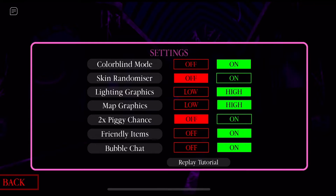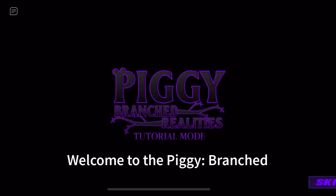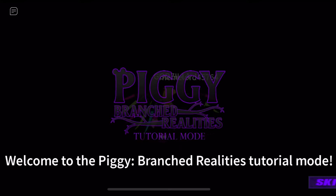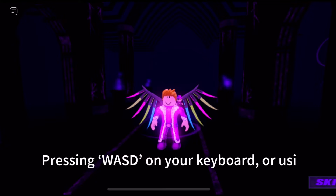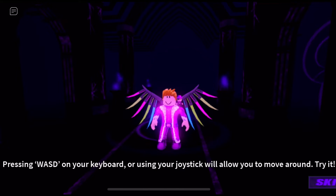I'm gonna show you guys the tutorial update again. So you gotta go to Settings and replay tutorial. Yeah! Welcome to the Piggy Branch Realities tutorial mode. Let's start with the basics. Pressing W or the left stick on the keyboard or your true stick will allow you to move around. Try it!